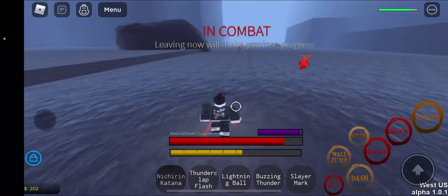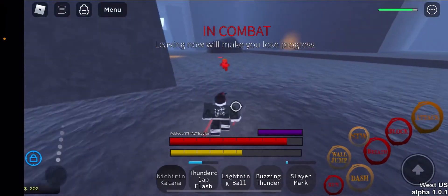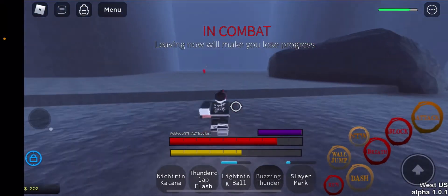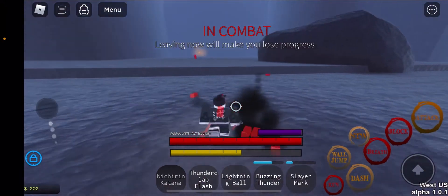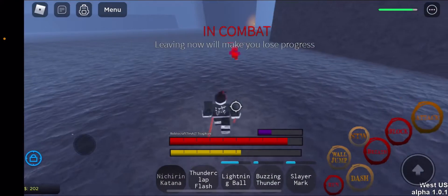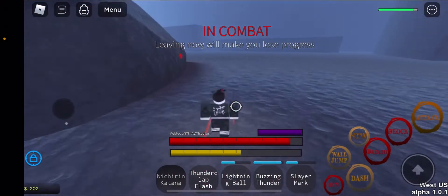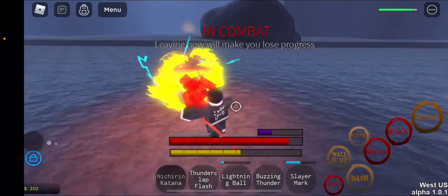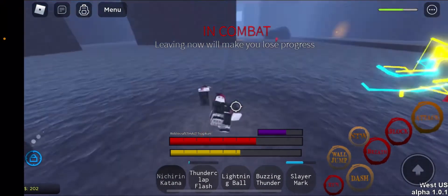At least not with more than one move. Here's all the moves with the Slayer Mark. Thunder does a little bit more damage — Thunderclap and Flash, Lightning Ball. I assume both moves will just do either two-thirds or about half of their HP. There's Buzzing Thunder — a little bit more than two-thirds. My Slayer Mark's about to run out, so I won't be able to show Lightning Ball. I think it does somewhere around two-thirds of their HP.